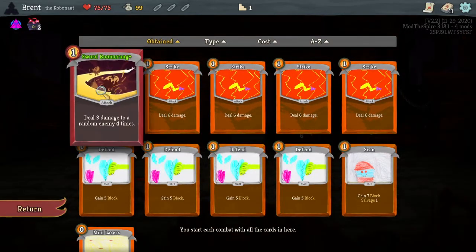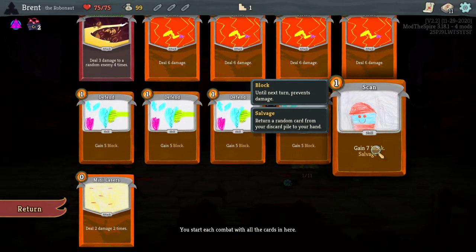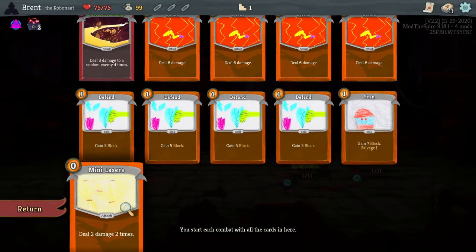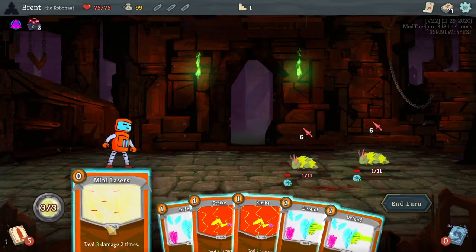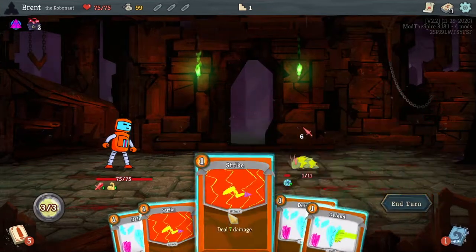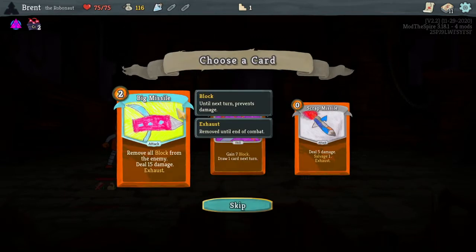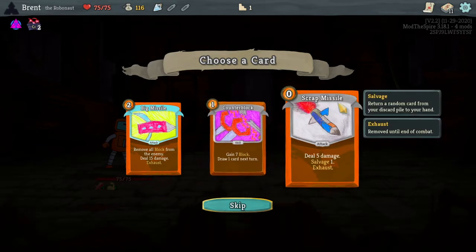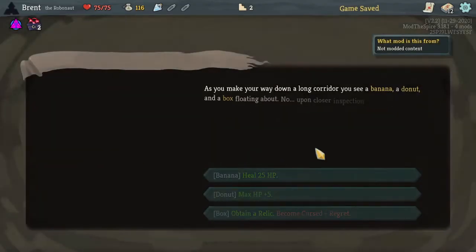Sword Boomerang — interesting start. A bunch of strikes, a bunch of defends. Salvage: return a random card from your discard pile to your hand. Card scan: gain some block — not bad. Mini Lasers: deal two damage two times, zero cost. Big Missile: remove all block from enemy, deal 15 damage, exhaust. Counter Block: gain seven, draw an additional card. Inside Turn: return a random card from your discard pile to your hand for zero cost — it does exhaust, but that's not too bad. We can return something like the lasers.